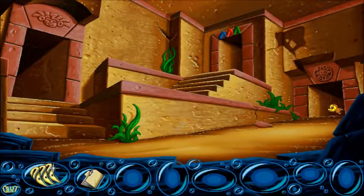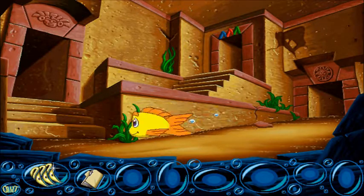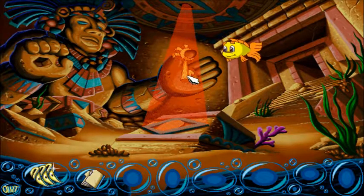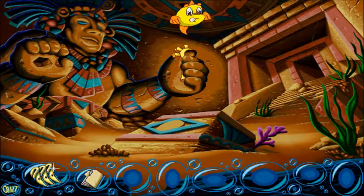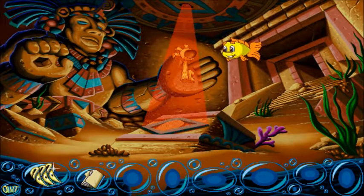He's our best friend. So let's try going this way. I'll bet that's the key I need to get Luther out. Nothing in this place is as easy as it looks. Well, this is a very interesting Aztec temple. We've got booby traps and stuff.